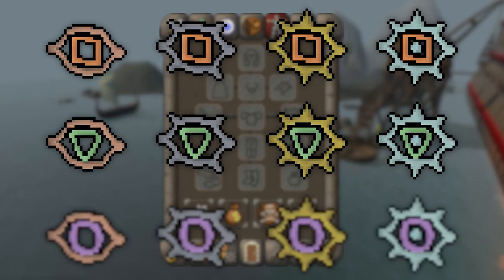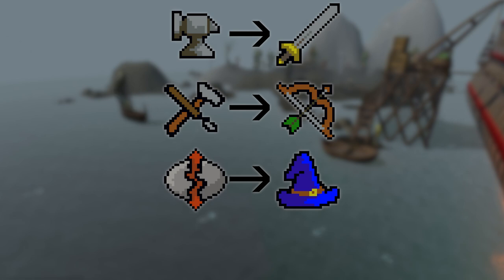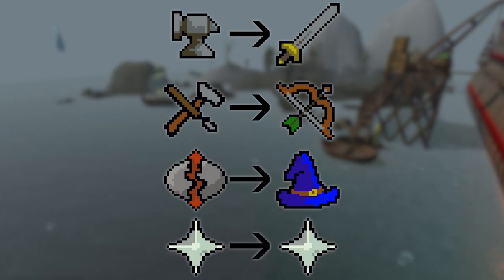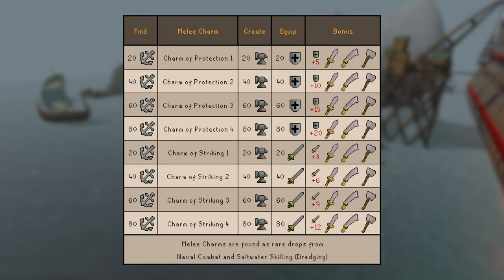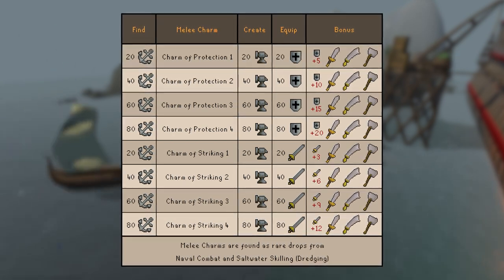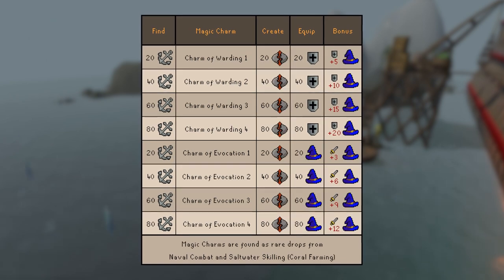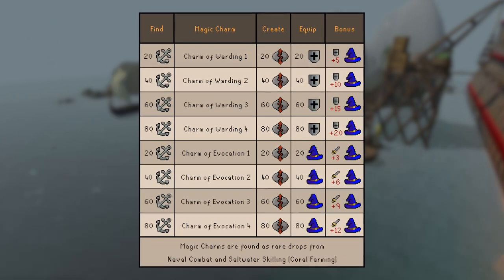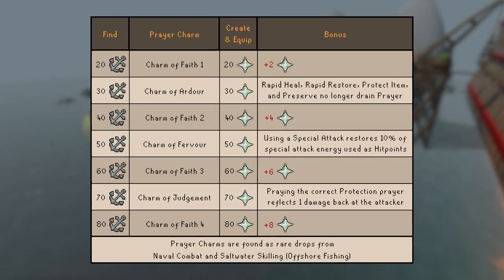They're dropped in an incomplete form, requiring smithing, crafting, runecraft, or prayer to complete. While the complete charms are tradable, they do require their appropriate skills to equip. Charms of protection grant melee defense bonuses, charms of striking grant melee offensive bonuses, charms of shielding and piercing do the same for ranged, and charms of warding and evocation do the same for magic. Charms of faith grant small prayer bonuses, while other prayer charms grant unique buffs.